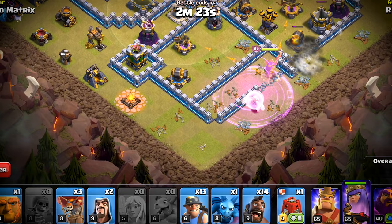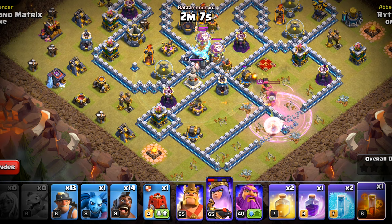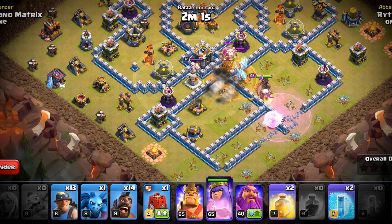Another rage because our queen is going to engage the enemy queen. That's a bonus target. The CC is drawn so now it's time to deploy the poison spell. We will rage the queen as soon as the previous rage fades. Now the queen's job is mostly complete.